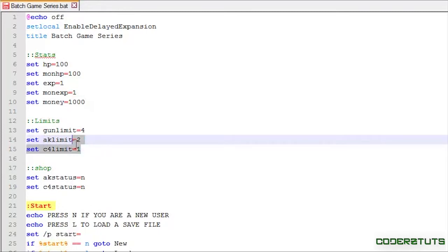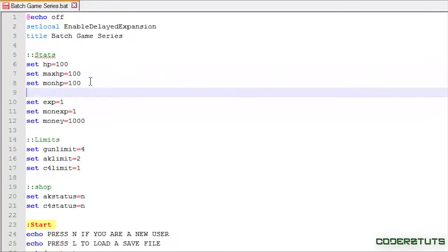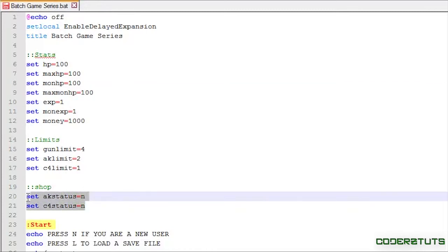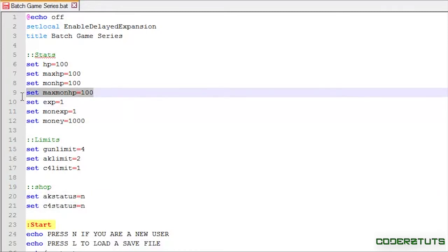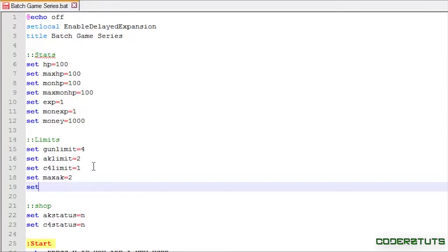The first thing I'm going to do is set the max HP to 100 and set the max mon HP also to 100. Now if you may remember part three of the batch game series, I referred to our AK status and C4 status as check variables. The max mon HP and max HP are similar to those — I'll explain a little bit more as we get deeper into the tutorial. I'm also going to set the max AK to two and set the max C4 to one.